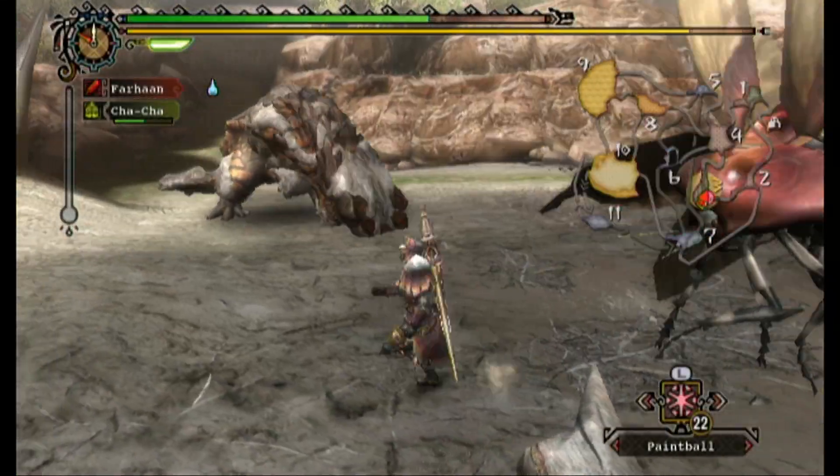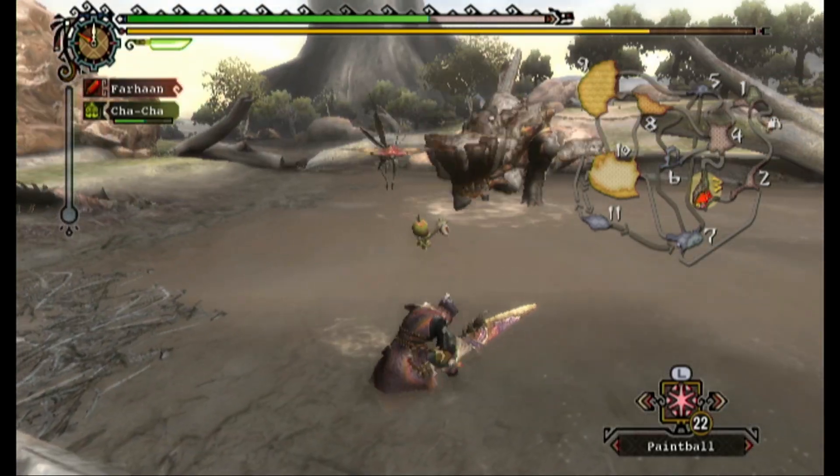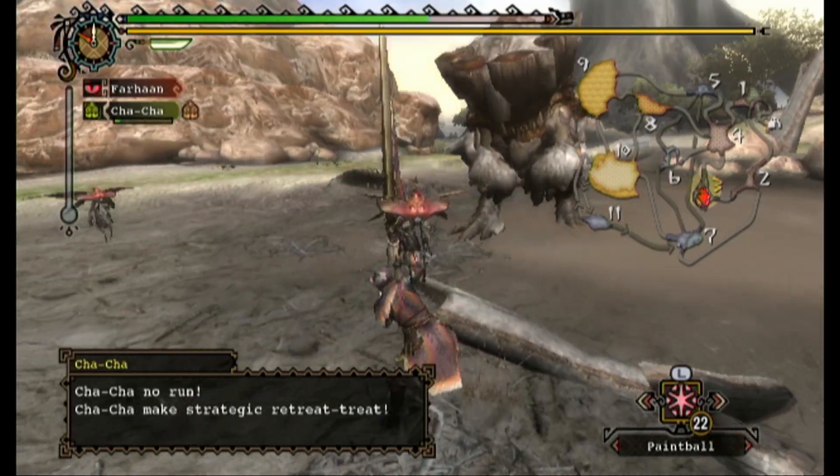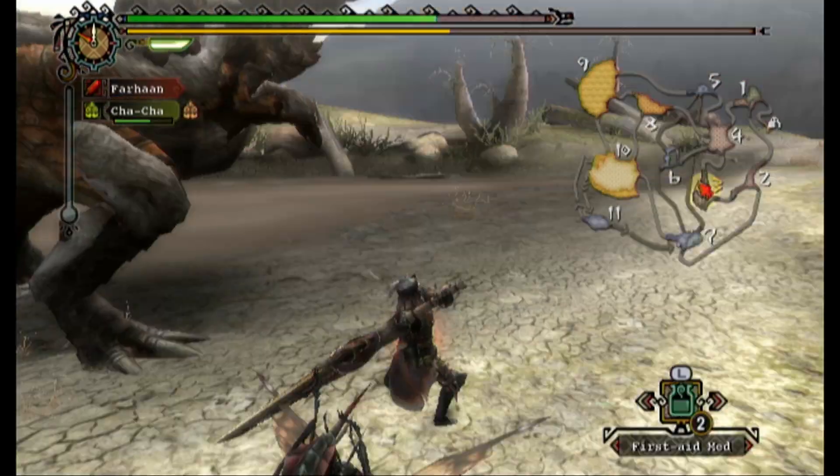Barioth's main method of attacking is charging. He bows his head and rushes at you in an attempt to hit you with his ridge. He can also rush forward in a bite attack or bite to the side.